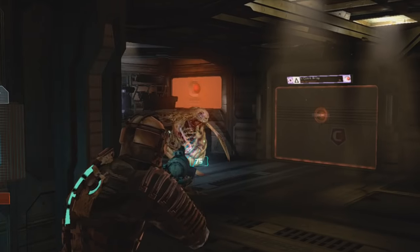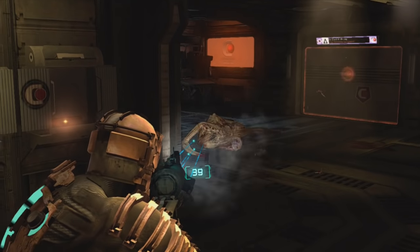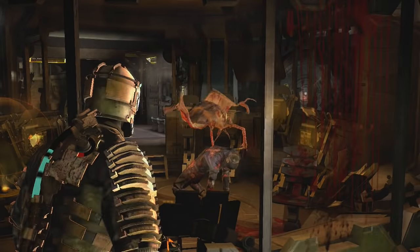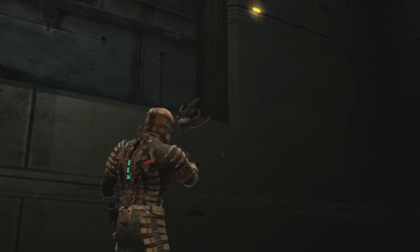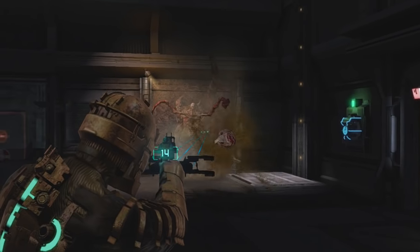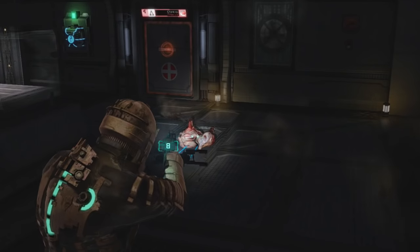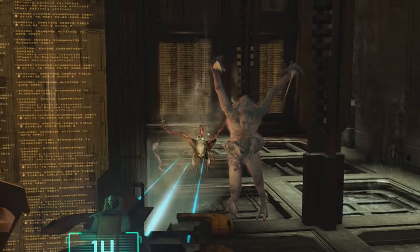Moving away from a reliance on headshots resulted in some great examples of enemy design: pregnant necromorphs whose stomachs burst open with swarmers when shot; dividers whose limbs are made up of separate creatures which fall away and reattach if not promptly killed; infectors which reanimate corpses but won't be able to if you stomp off the corpse's limbs beforehand; lurkers which sprout tentacles firing projectiles if you don't shoot them off; and even exploders — an enemy with a highly explosive fist for some reason.